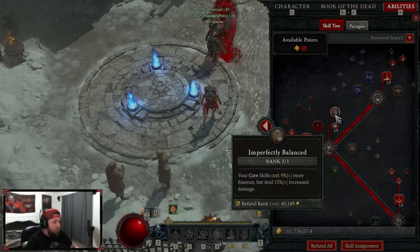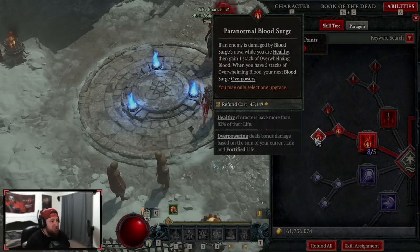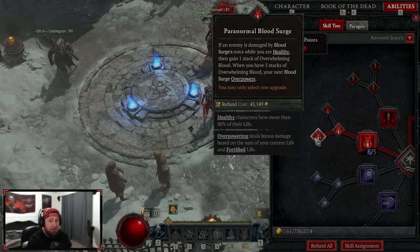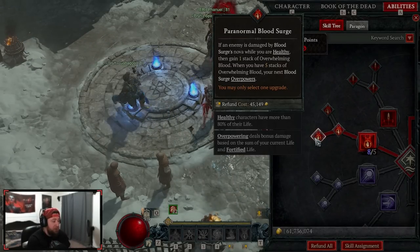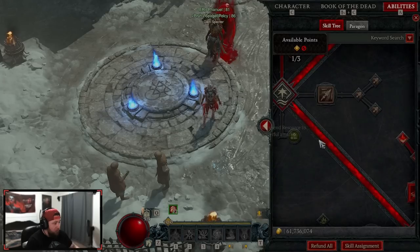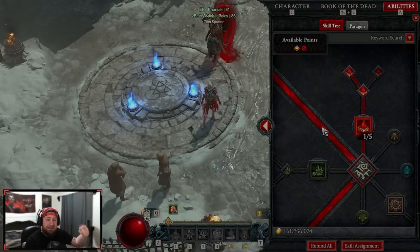Next we're doing one point in Unliving Energy for essence, just to get to Imperfectly Balanced for three points — core skills deal more damage but cost more essence. Then of course we're doing Blood Surge maxed out into Paranormal. If an enemy is damaged by Blood Surge while we're healthy, we get a stack, and once we have five stacks our sixth Blood Surge attack is a guaranteed overpower. With as much attack speed as we have, we get that sixth count very quickly.